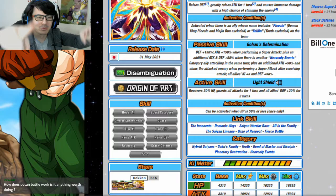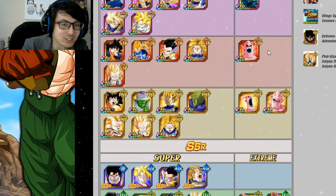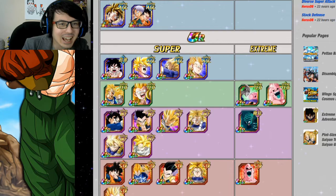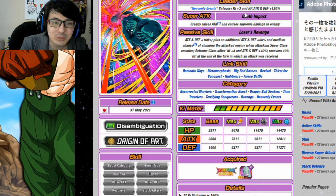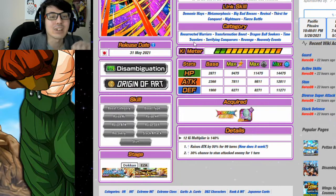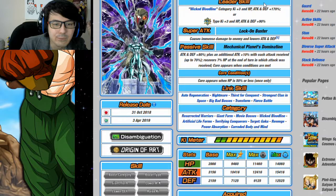Now let's talk about INT Garlic Jr. Looking at his Heavenly Events category, there really aren't that many Extreme units and not many units he can link well with. If you're planning to use him to lead Heavenly Events, run him as filler in an off-rotation floater role. If you really want to use Garlic Jr, I'd recommend not doing it with him as the leader. If you want to use Heavenly Events, you should be doing it because you have the Gohan, not Garlic Jr.